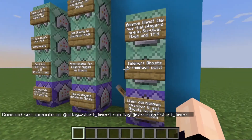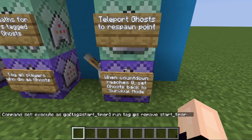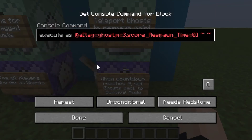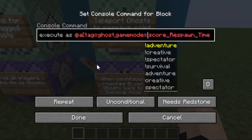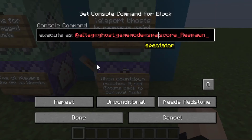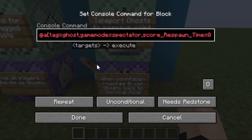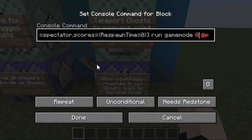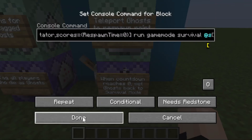Two columns down, one to go. At the repeating command block, when the countdown reaches zero we're going to set ghosts back to survival mode. Execute as at all players, tag equals ghost, game mode equals spectator, and score respawnTime equals zero. We write scores curly bracket respawnTime equals zero curly bracket, then run gamemode survival — that's because it was formerly game mode zero. Switch at p to at s. All repeating command blocks must be unconditional.